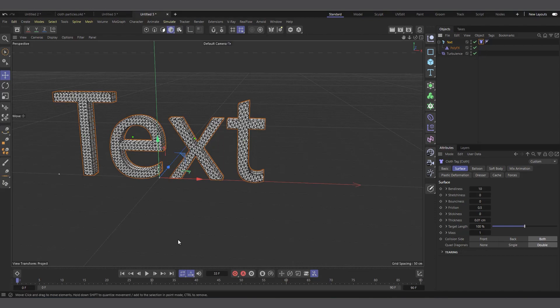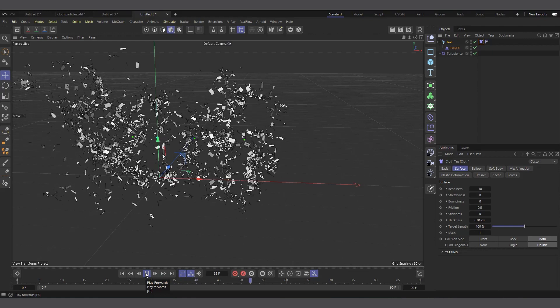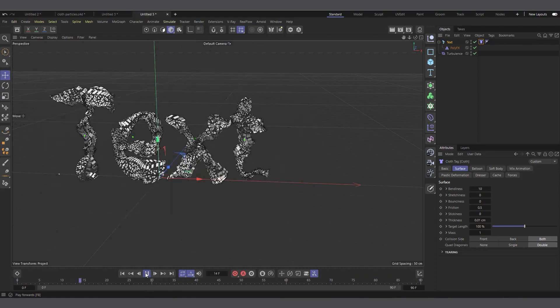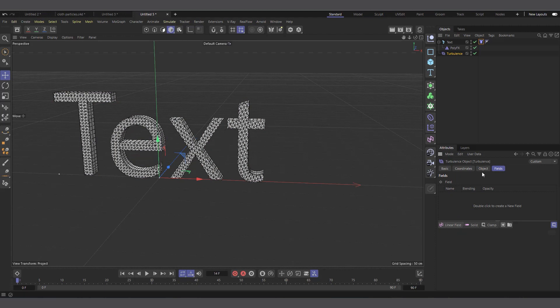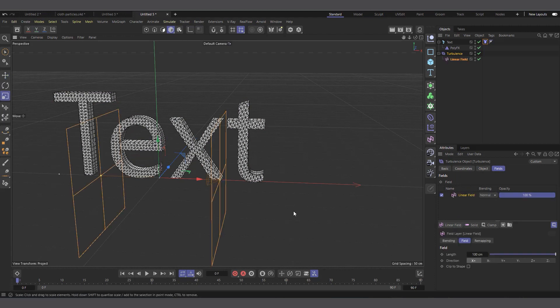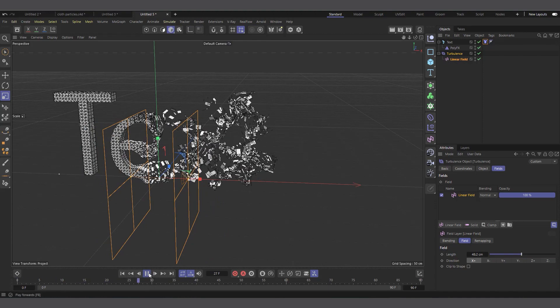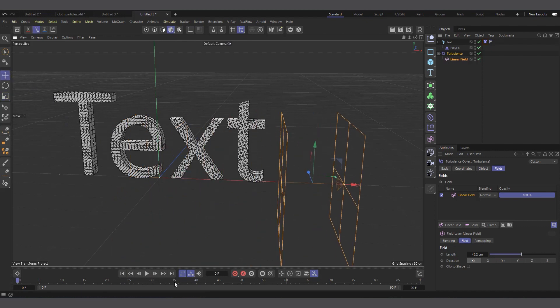Now if I enable the turbulence and hit play, you can see the turbulence is the one taking over — this can be interesting and useful in some situations. Let's take off the direct turbulence and instead add a Linear Field to the turbulence, and make the field a little bit smaller.